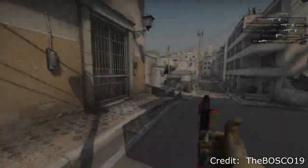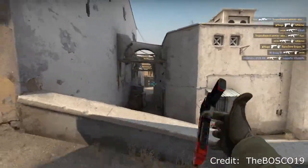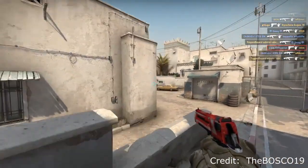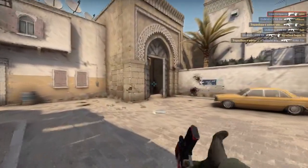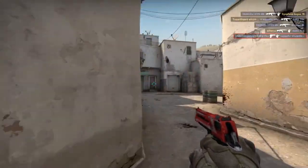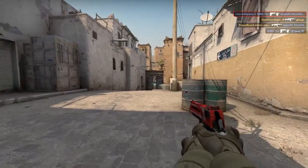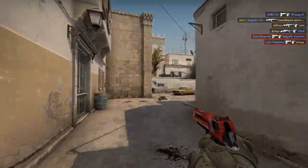Coming up at number 9 is the Desert Eagle Code Red. Now this skin, like the Deagle Knight, has a certain type of futuristic look to it, but this is more of a cyberpunk future than the real one. And just like the Corinthian, the wear of the skin is only visible on the colors — the artwork being untouched by the wear level, which is always a bonus, because not everybody has a bucket of money to spend on CSGO skins.